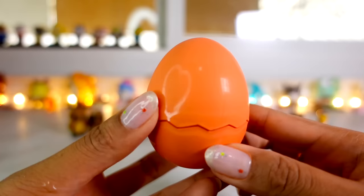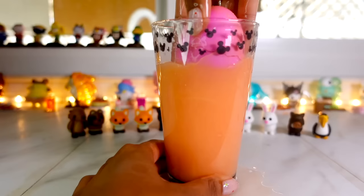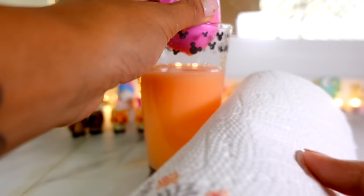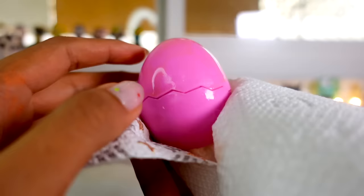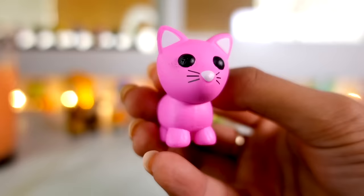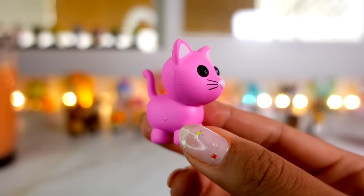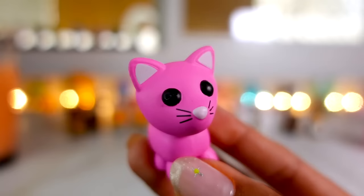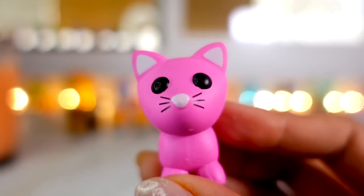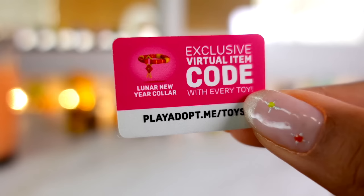Last water egg — this is a legendary pink egg. This was actually the very first egg released in Adopt Me. We all know what comes out of a pink egg — in three, two, one — it's the pink cat! If I was an animal, I'd definitely be a pink cat. I'm going to name the pink cat Milky Shake. The code for the pink cat, if you redeem it, you will receive a lunar new year collar.